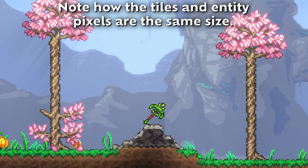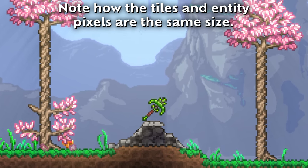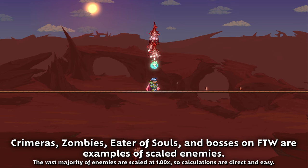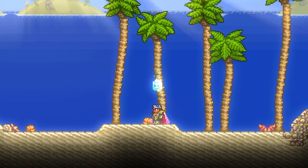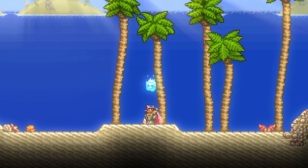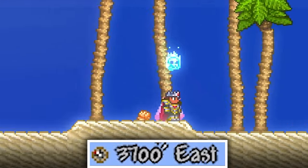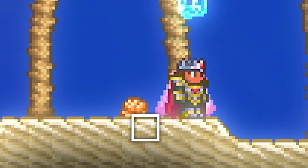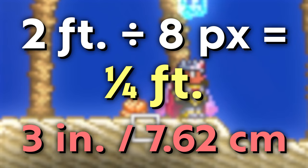As a pixel game, Terraria's pixel size is standardized and very easy to measure, making this process simple. Barring mobs having a scaled sprite, which is rare, the sprite size always lines up with their in-game size. To do that, we need to get the size of each pixel. Each block in Terraria, which is two feet long as measured by the compass, is split into eight graphical pixels. Doing some basic math, this means each of our pixels is a quarter foot, or three inches long.